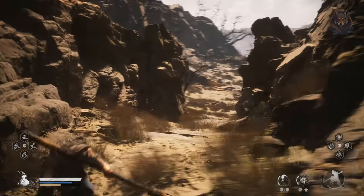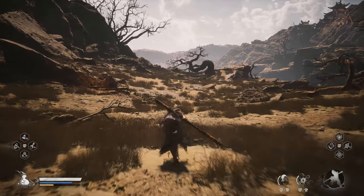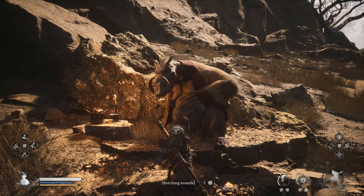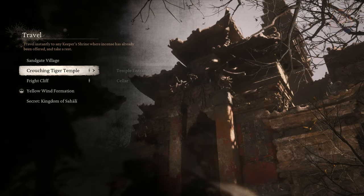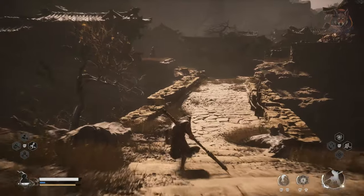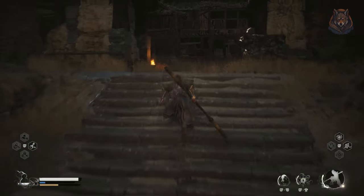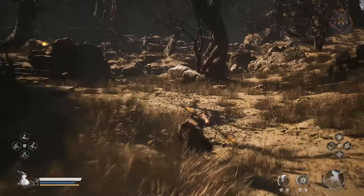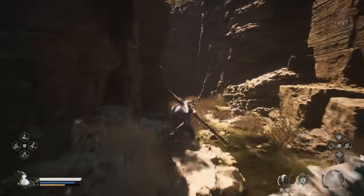The quest starts in the Frightcliff Rockrest Flat section of chapter 2. Head straight from the shrine until you come to a boar who needs your help sobering up. There are two ways to help: find a sobering stone — there is one in the Yellow Wind Formation Windrest Bridge section — or there should be a golden barrel in the town with one inside. To save time, I'm just going to buy one from the Man in the Rock, who is a vendor. If you've completed the quest for him shown in my previous video, the price is a bit steep but it saves some time.